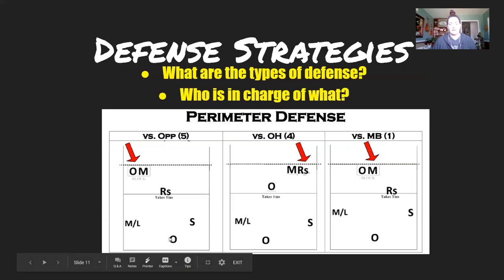The middle back person is also usually shifting towards the angle but in more of a read position, where if they see a seam they can step up into it, or if they see the hitter turning they can go to the line. Generally, the middle back person takes care of the back line, the libero takes this sideline, the opposite or setter takes the other sideline, and the off blocker covers anything in front of the ten-foot line.